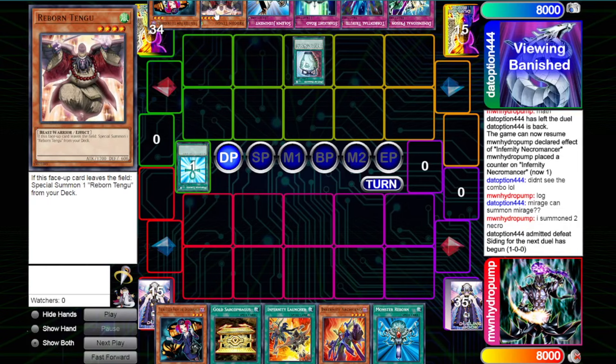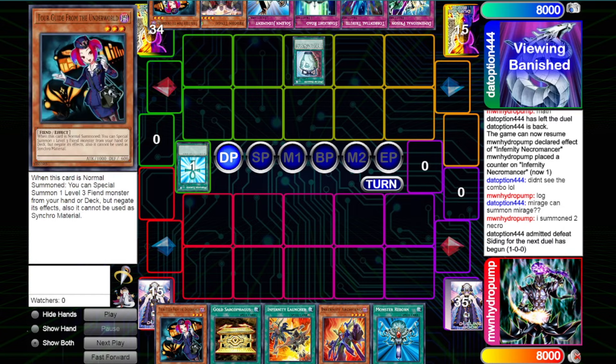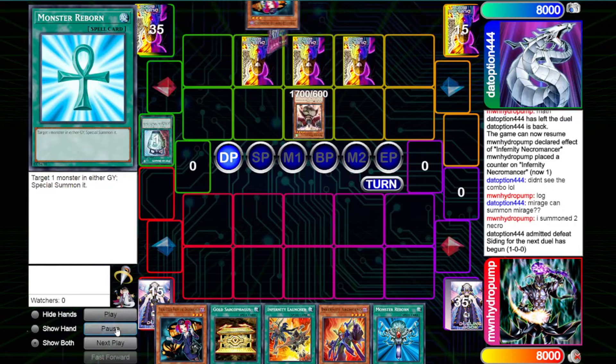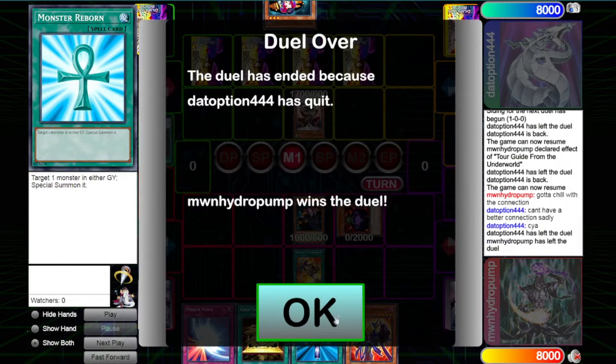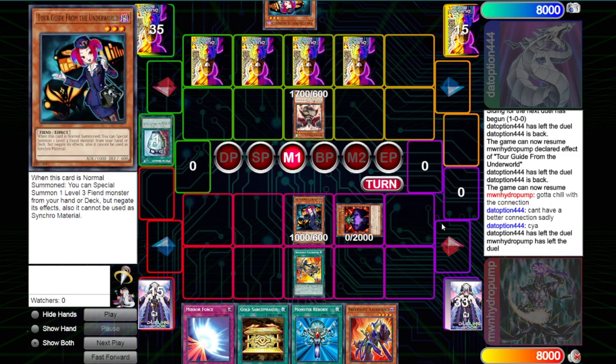Their hand is Tour Guide, Tengu, Psalm, Judgment, Road, TT, D-Prison — so it actually looks really good. They kept on DC-ing, like 8 times within 5 minutes. I was like, hey, are you going to be able to play? I had to wait like 5 minutes of them constantly DC-ing. Pretty much their hand is Tour Guide, Tengu, and all these good traps, but they just kind of conceded because they just couldn't keep a stable connection. They already lost the first round, so on to the third round.